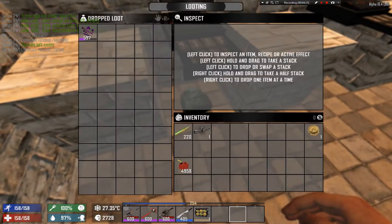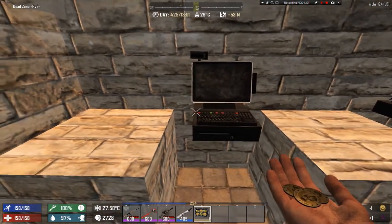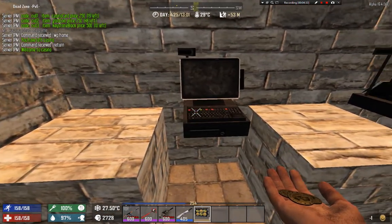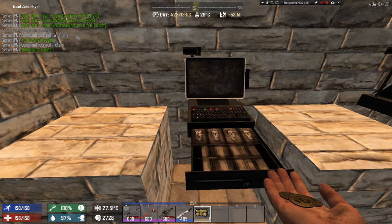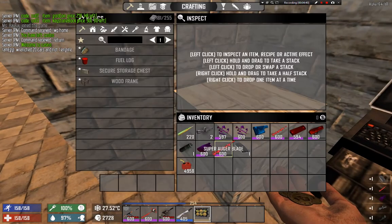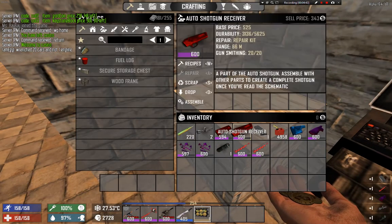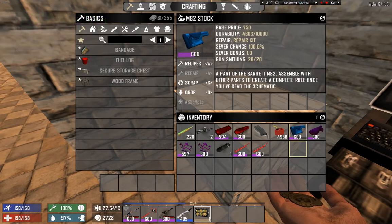And we are back. Let's use our last coin and see what we can get. That's a lot of good items — we got some auto shotgun, auto pistol, and an M82 stock.